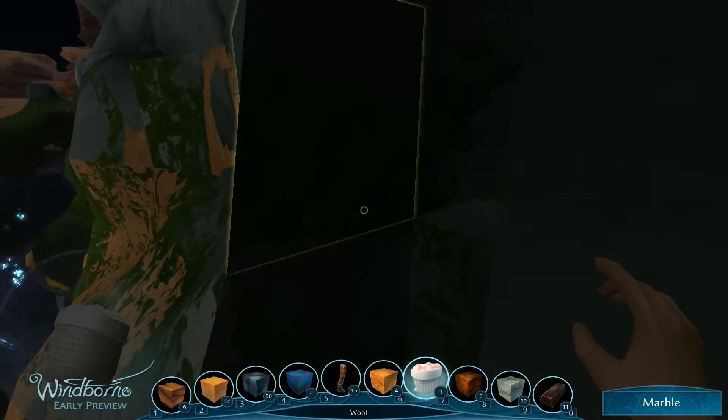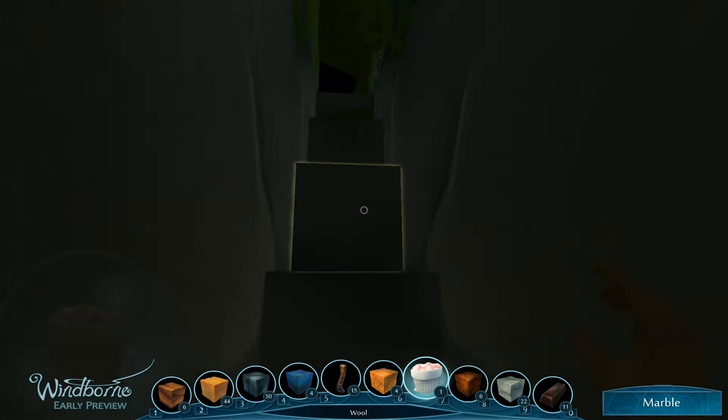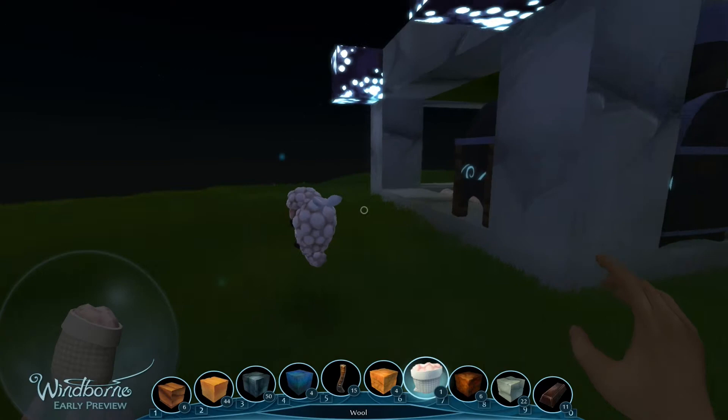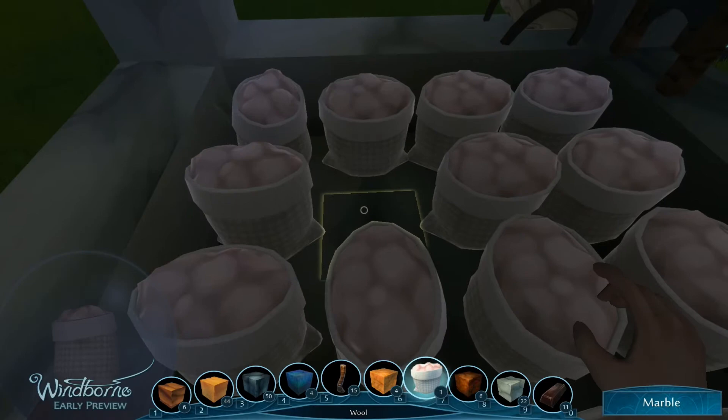I played this game about four times at PAX — I kept going back and getting in line because I was really digging it. One thing they don't have in this build that they did at PAX was the JIN — J-I-N. They're like these little spirit doodads, kind of like the sheep. Can I punch the sheep? I suppose not.